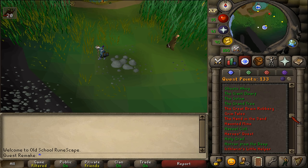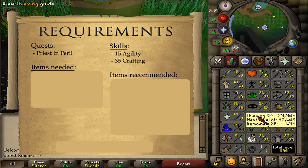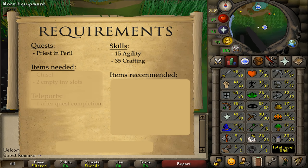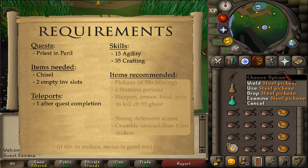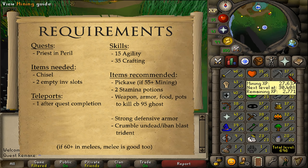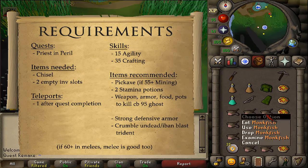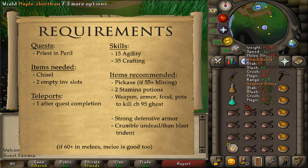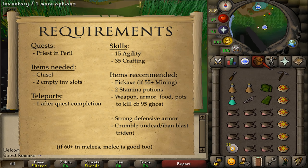Hi and welcome to my quick guide of the quest The Haunted Mine. The quest requirement is Priest in Peril and the stat requirements are 15 Agility and 35 Crafting. For required items, you simply need a Chisel and 2 empty inventory slots. For recommended items, bring a Pickaxe if you are doing this quest for the Mortania Diary, but it does require you to have 55 Mining. Also 2 Stamina Potions and then a weapon, armor, food and potions to defeat a Combat 95 boss who is weak to magic but controls a machine-filled room to attack you.